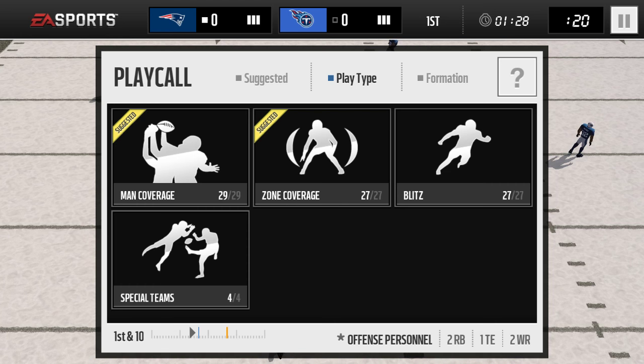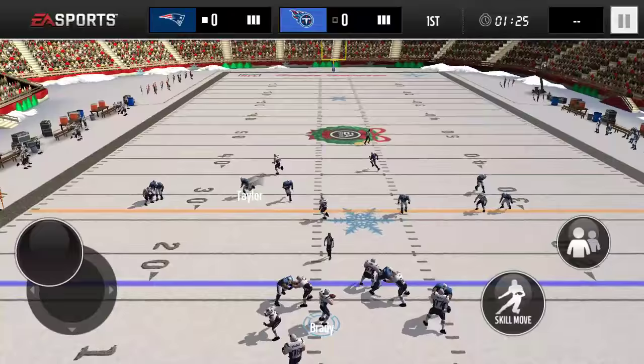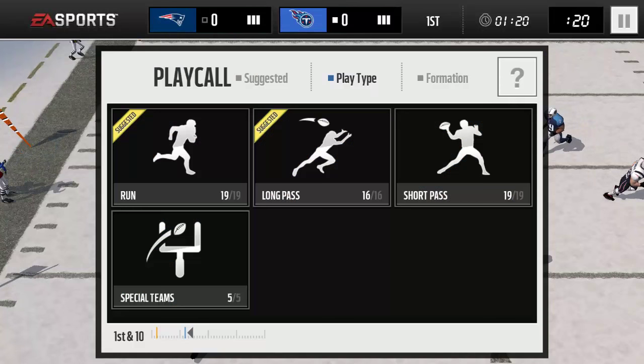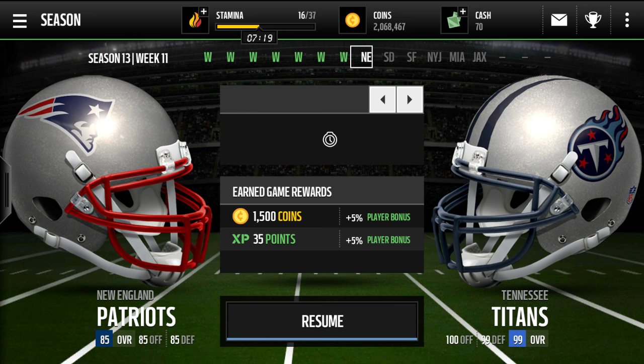A good play I always like to run is Drop Zone. Here's Trufant over here — I couldn't find him for a second — and we get a pick! You guys saw the stats for Trufant, you know he's a beast. I tried him out for a few drives on season mode and he's definitely a beast.